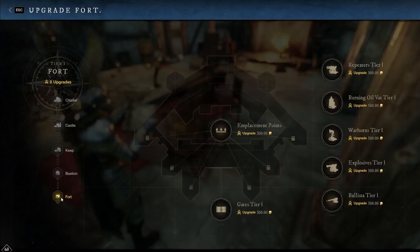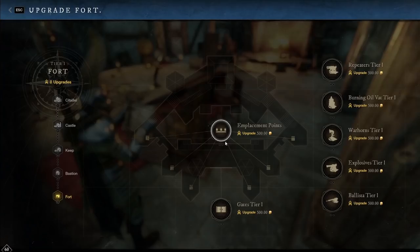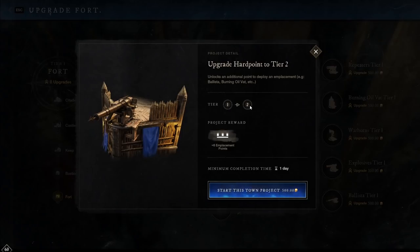Those projects are started from these areas. We'll select upgrade fort. On the left you can see the fort levels: fort, bastion, keep, castle, and citadel. These are the upgrades you can pursue. This is the hard point level two upgrade, which is going to be for your emplacements. It'll allow you to have additional turrets — you can basically see these little pin points around the fort showing how you would defend it. Getting access to more hard points means you can have more turrets on the wall. I believe you start off with six.